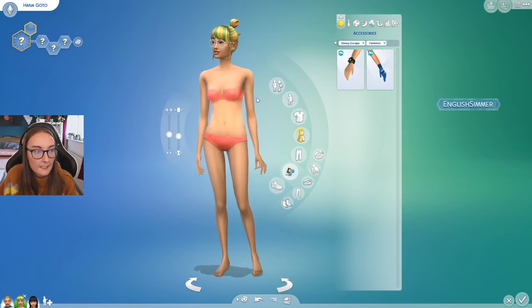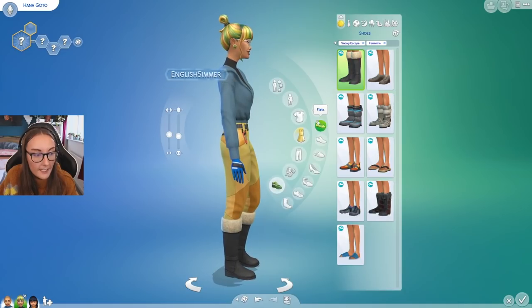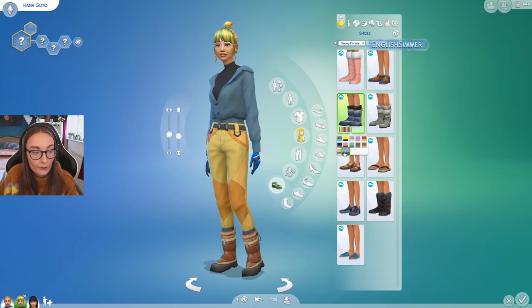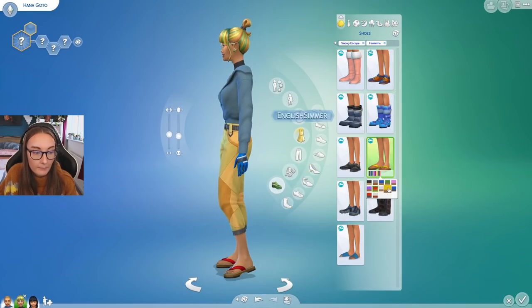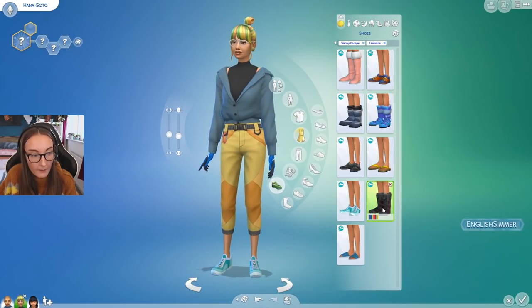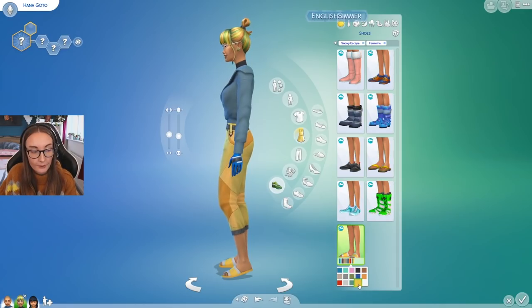For accessories we have an activity watch which is massive — I'm never gonna use it, it's so oversized — and then some new gloves, which wouldn't be a skiing snowboarding pack without. For shoes we have boots with fur at the top, some trainers that kind of look like the ones from Discover University, snow boots for the whole family in really cool colors that go with a lot of the outfits. Then some climbing shoes, flip-flop sandals, more trainers with a snow grip, more cozy ski boots, and slippers — because you can set house rules for your sims to wear slippers in the house.